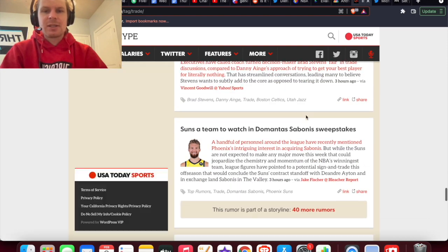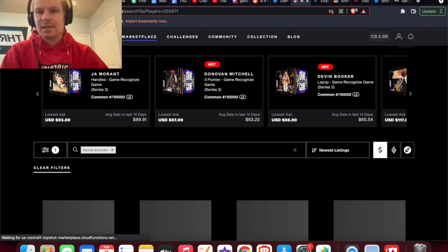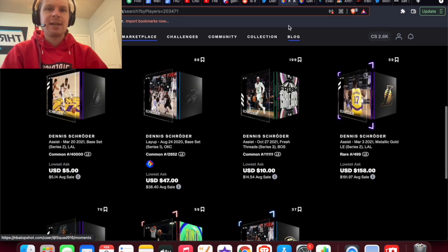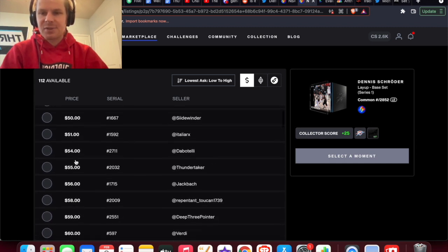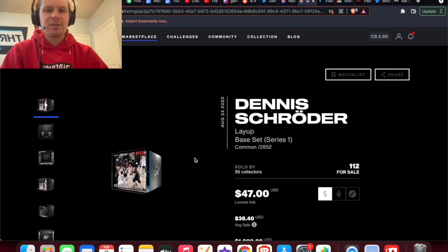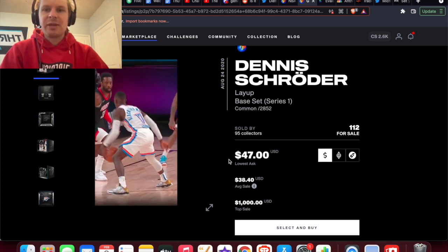One I saw was Dante DiVincenzo for Dennis Schroeder. The Celtics are probably looking to trade Schroeder, and whoever wants him is going to be a contender. Schroeder doesn't have that many moments — he has a 40K, and his debut out of 2,800 is only $47. If you buy this one for $47, the price automatically goes to $50, and then it looks like only about 10 sales to get it up to $60. Pretty good investment if he's moved, and I might even just buy his debut out of 2,800 — if he goes to a playoff team this could rise in the playoffs as well.